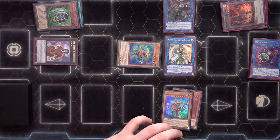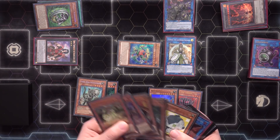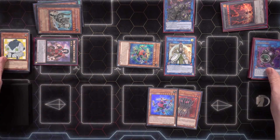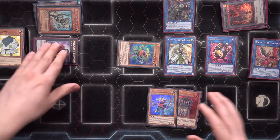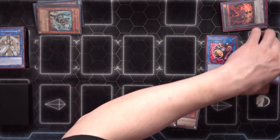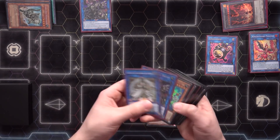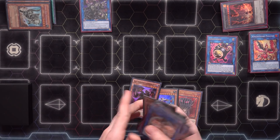Now we just need to get level threes like there's no tomorrow. We special summon Block Dragon — banish this, banish Fossil Dyna, and banish Dotscaper. Dotscaper will summon itself, then we turn Dotscaper into Lingaribo to help prevent Evenly Matched from main deck, or Infinite Impermanence — it really doesn't make a huge difference. Then we link all of these into our second copy of Saryuja, putting it on the left side so all three arrows are open.